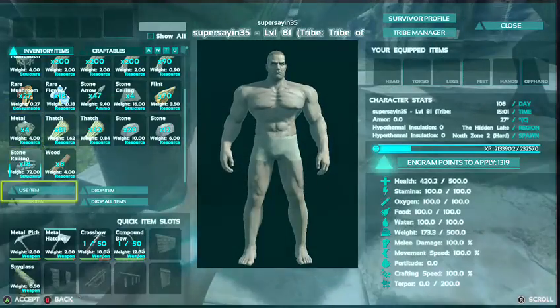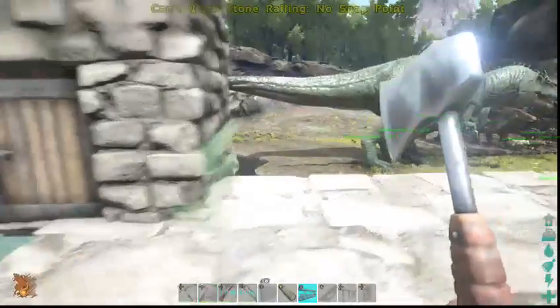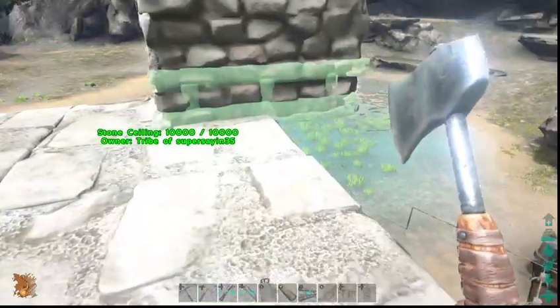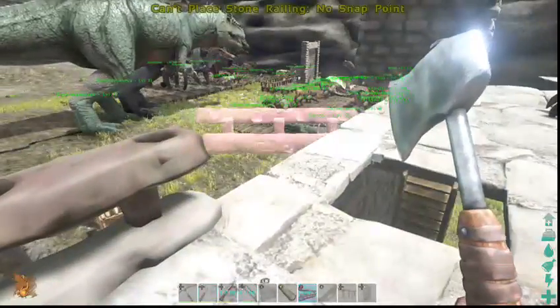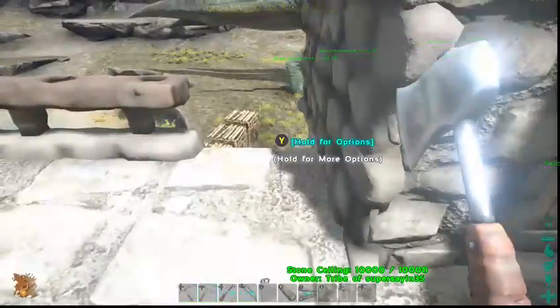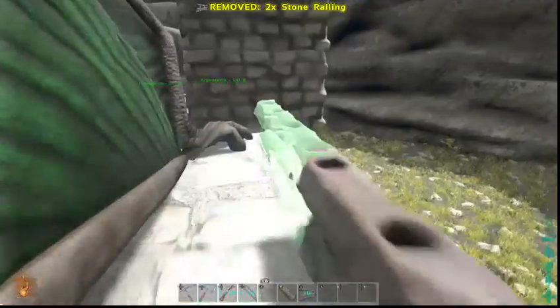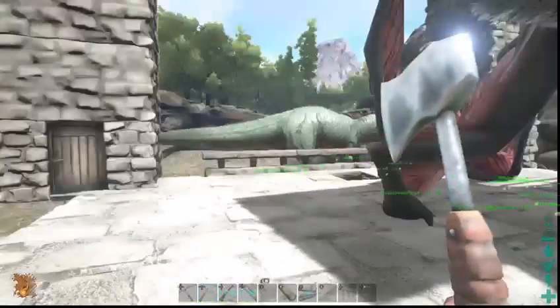Let's get our stone railing out. There are some little holes — we could always do something with that. Had to move around a bit, and I'm going to put one in the front.